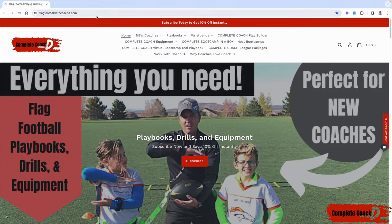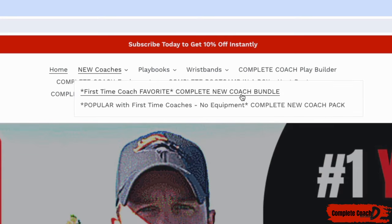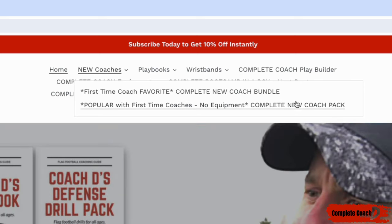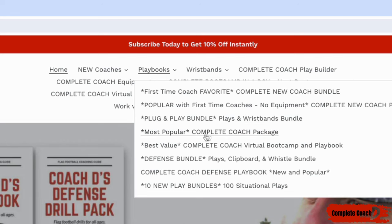Hey coach, before we jump into this week's video, make sure you go to flagfootballwithcoachd.com — you can grab 10% off by clicking here and subscribing. Quick recommendations: number one, if you're a new coach, you have to grab the complete new coach bundle. It comes with offense, defense, drills, practices, everything, plus wristbands and all the equipment you need. If you don't need equipment or wristbands, you can grab the complete new coach pack instead.